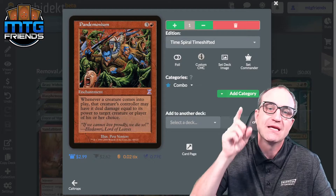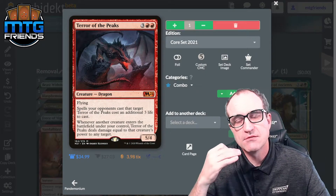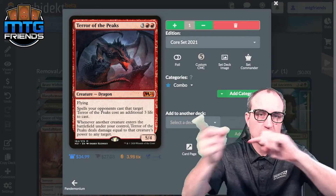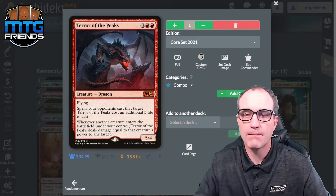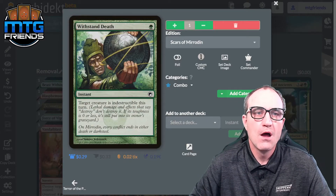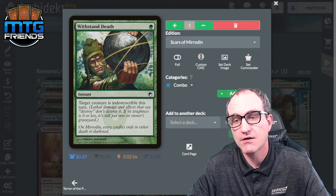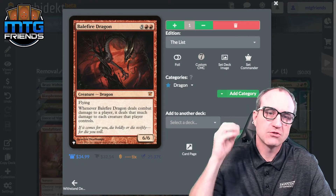Terror of the Peaks creates serious damage too — whenever that 5/4 enters the battlefield it deals damage equal to its power to any target, so we can direct that damage to finish opponents, destroy creatures, or maintain the infinite loop. We have a couple of other pieces in this deck that also give our commander indestructible — we'll get to those later. Now let's get into the dragons, because dragons are awesome.